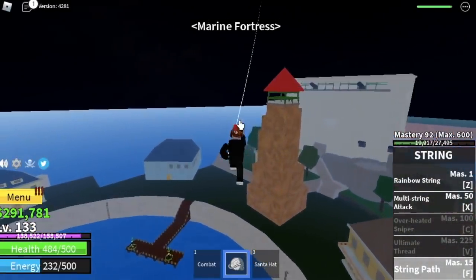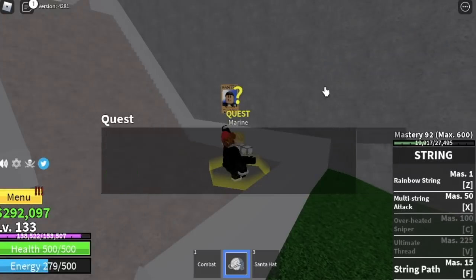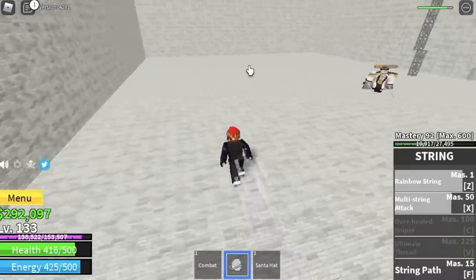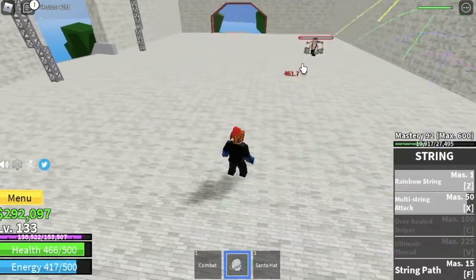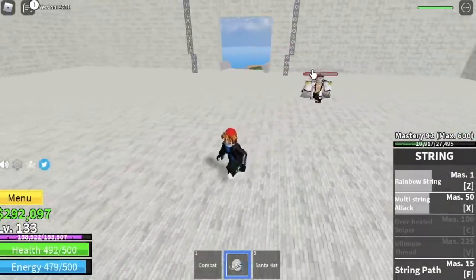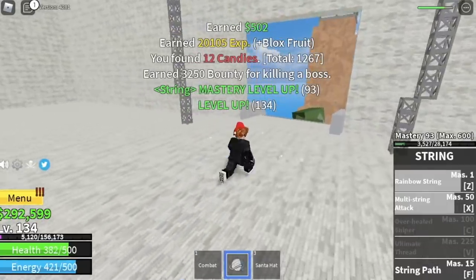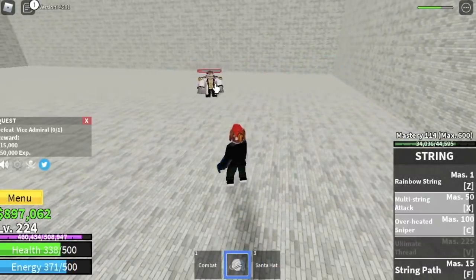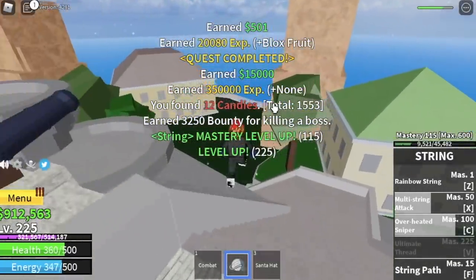Back to Marine Fortress. At level 130, we're going to start with the Vice Admirals — we're going to do server hop and defeat lots of Vice Admirals. Dodge their skills. Use ZX, dodge, dodge, dodge, then ZX again. The goal here is level 225. Before we even reach that, our third skill will be unlocked: the Overheated Sniper. This skill has one of the longest ranges in-game.